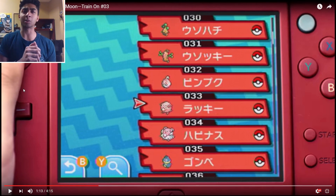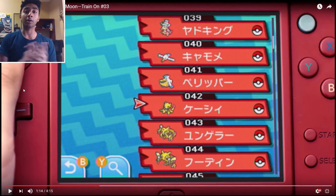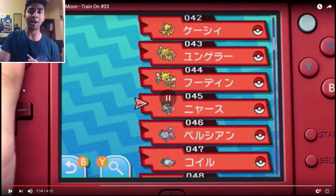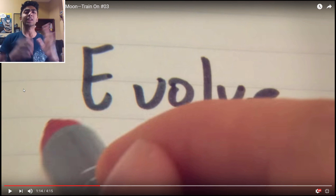After the Caterpie line, we have the Ledyba line, and then it kind of skips over to the Sudowoodo line, the Chansey line, then you have Munchlax and Snorlax, the Slowpoke line, Wingull and Pelipper, Abra, Kadabra, Alakazam — all that magic. And then you have Alolan Meowth, Alolan Persian, and then Magnemite after that. Just wanted to show off that little part right there.